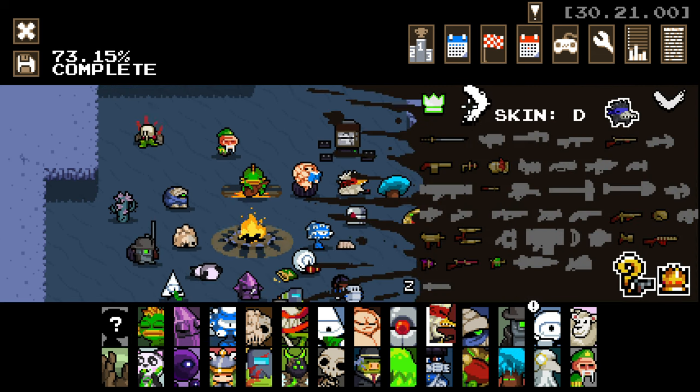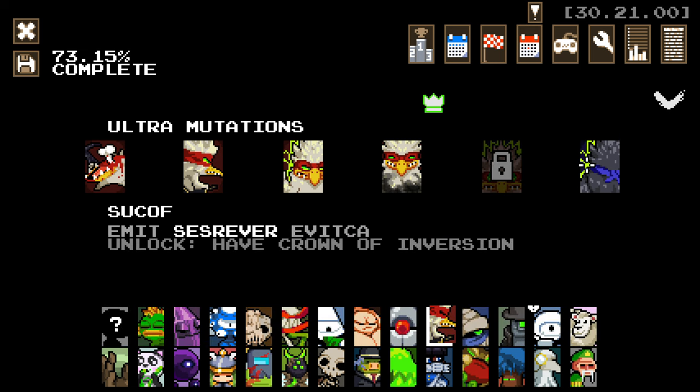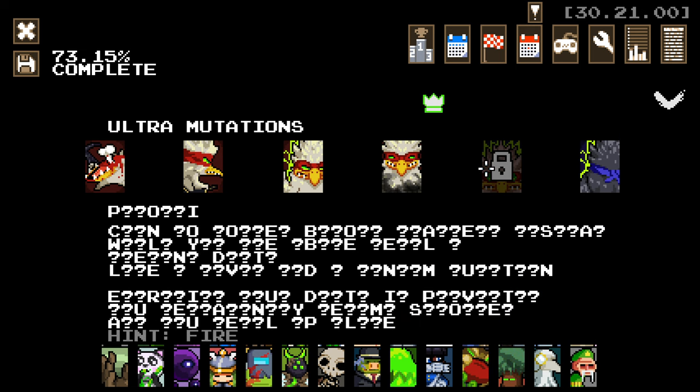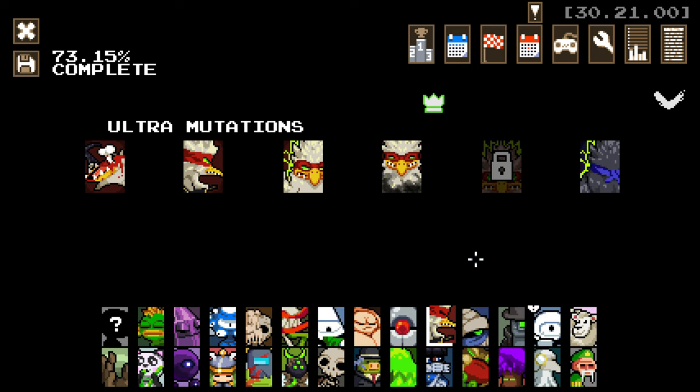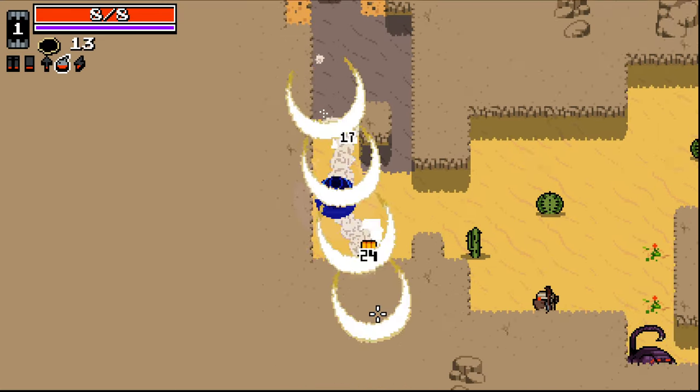Someone said they wanted to see me try and get one of the chicken secret ultras. I think it's this one - I've already got the backwards one. So let's take a look at what this one is. Okay, this one's very easy - it's literally just hold a fire weapon. I reckon we can do that.